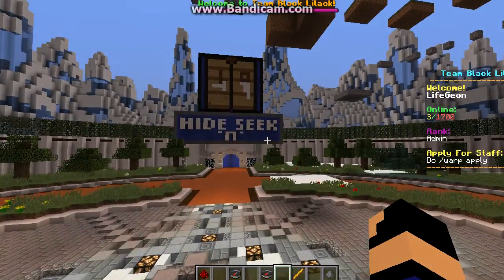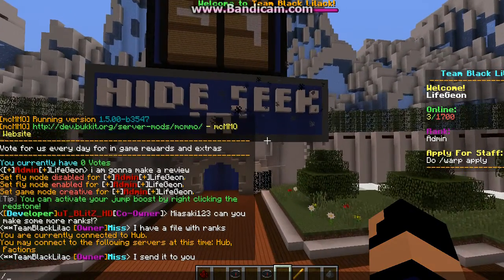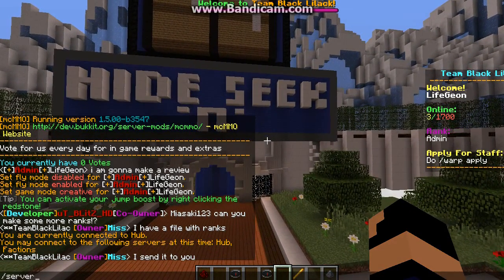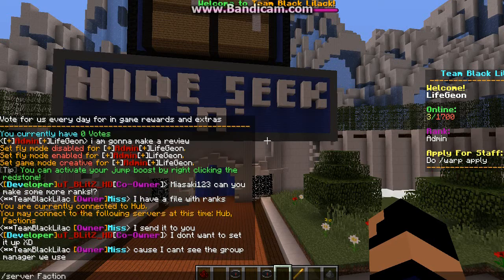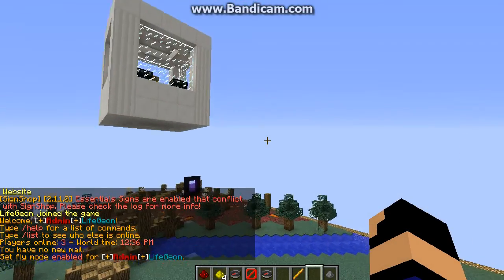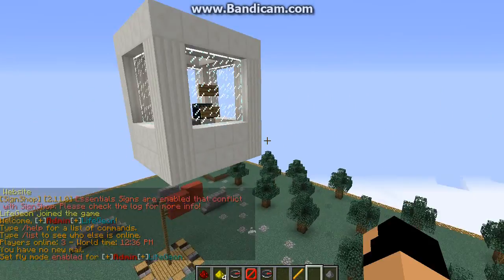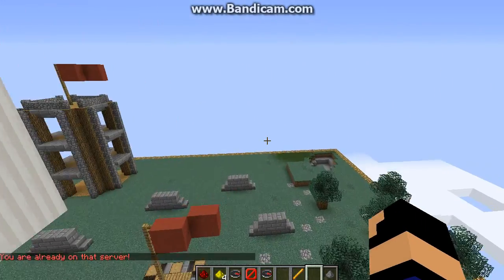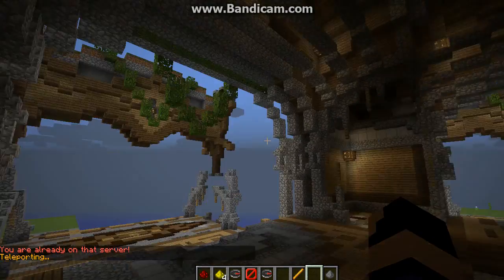So to connect, use slash server then vacations - type /server vacations and it will work. I'm already connected, so the first thing you'll notice is this is the vacation spawn. We have bungee set up here.